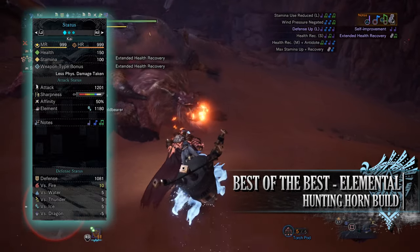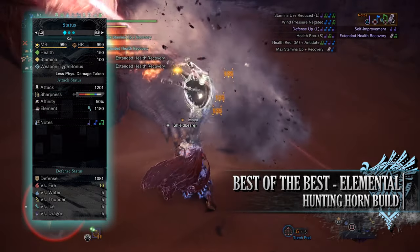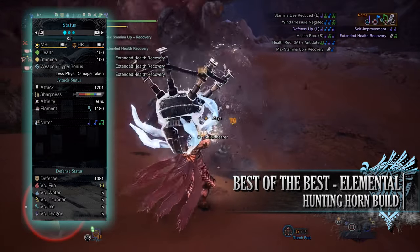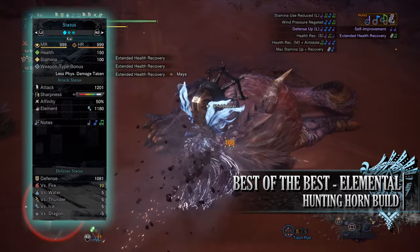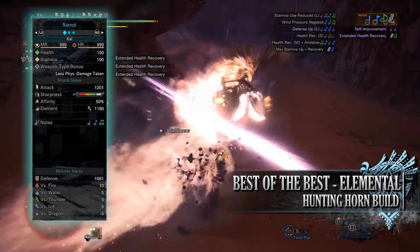When it comes to useful songs, you don't really have any useful ones for this hunting horn unfortunately. The useful ones could include Defense Up and Health Recovery, but apart from that it's not the best when it comes to its melodies. You'll have a decent defense of 1081 that is strong against every element, especially fire, but unfortunately slightly weak to dragon.